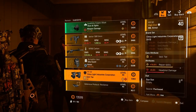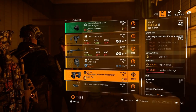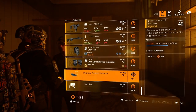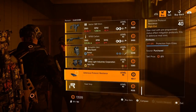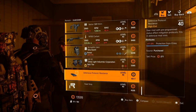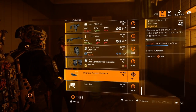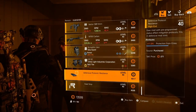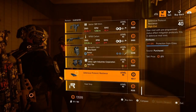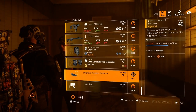Next we have Channel Light Industries knee pads with plus one skill tier, 16.6% repair skills, and 5.5% headshot damage. Then a defensive mod with 11% protection from elites — definitely useful if you're running True Patriot pieces with defensive mod slots, since you can stack up to 33% protection from elites, which definitely comes in handy.